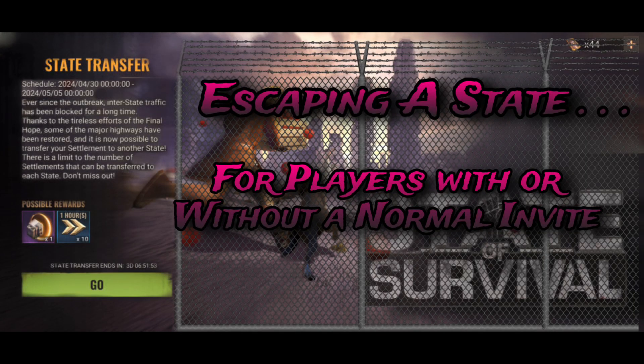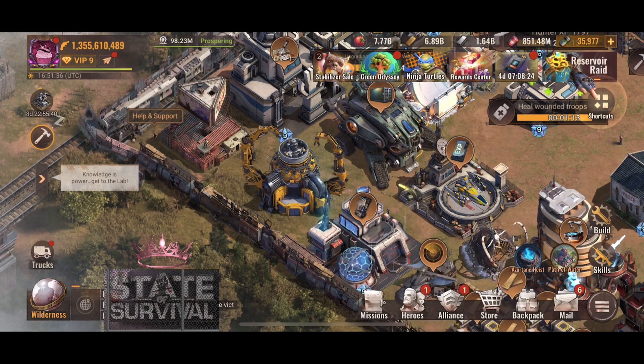Hi and welcome back to my channel. Today this is my second video about escaping a state, but this is for players with or without a normal invite. As long as your settlement migration rating is below the rating set by the previous governor, you should be able to move to a non-leading state without an issue.